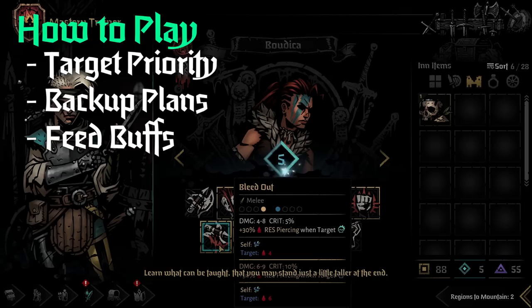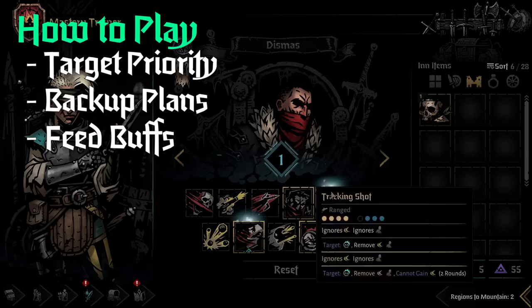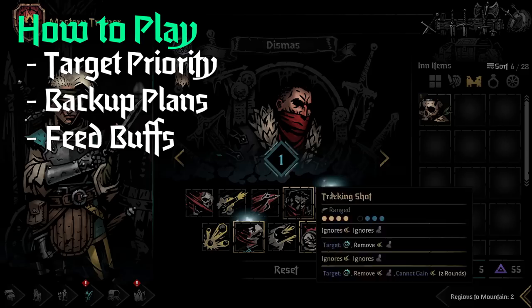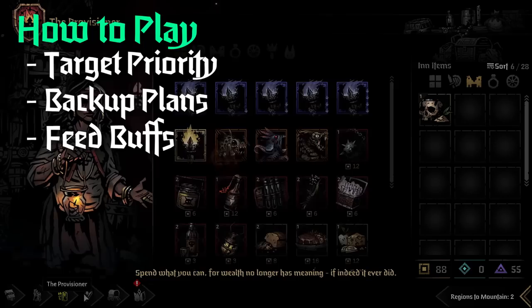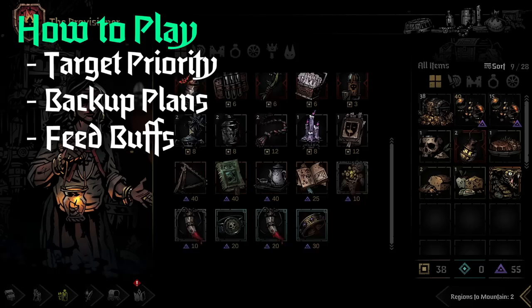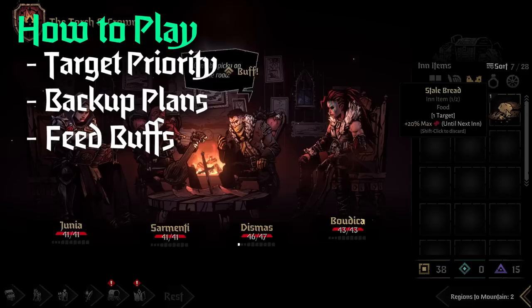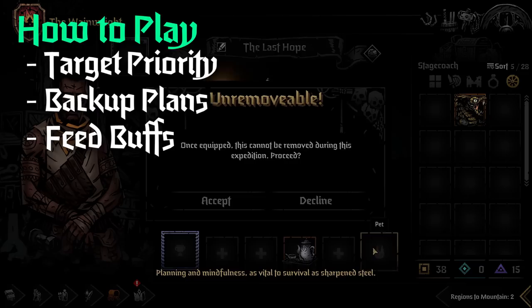The game plan with Highwayman is pretty straightforward. Since he's a really good damage dealer, you want him attacking the highest threats on the enemy side. You should also have some kind of backup plan — having Point Blank Shot in case he gets pulled up front, Duelist's Advance in case he gets pushed to the back, or Robbery equipped in case some enemy spawns with a lot of tokens. He doesn't need more than three or four moves to do his job, so the rest are flex picks.